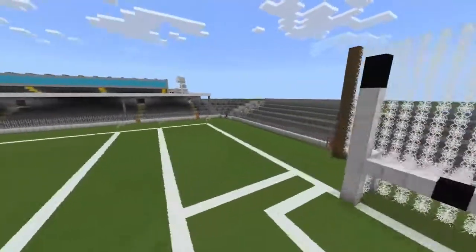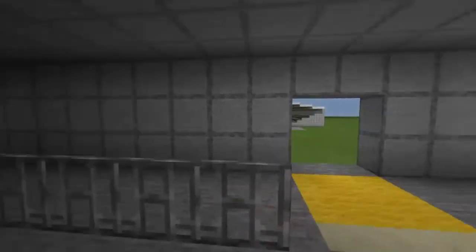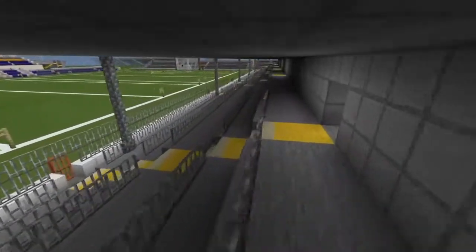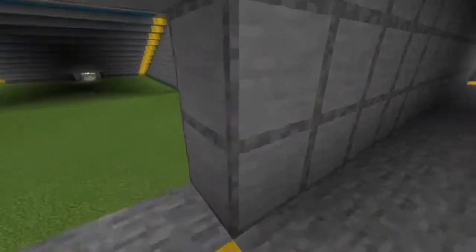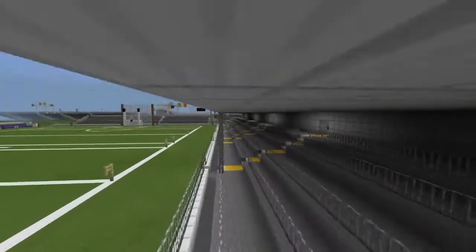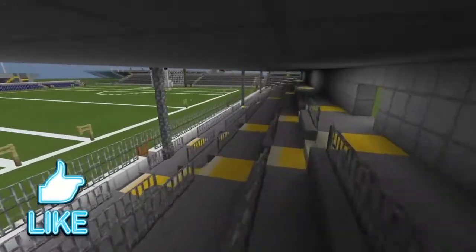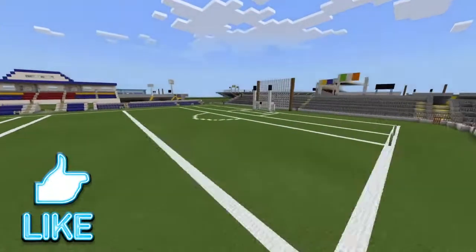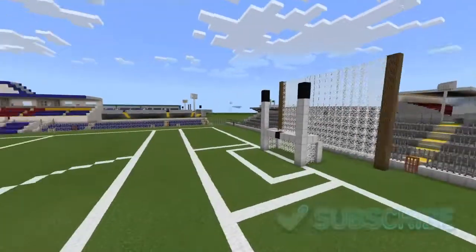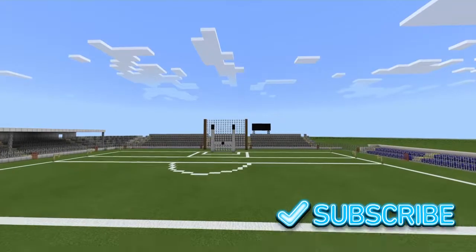We've got our terraces — we've got this terrace here, it's got a roof over it. I didn't bother lighting it up because these tunnels at the back, and the fact that it's not a very big terrace, lit it up just enough. We've got the flags on that one over there and the scoreboard over here.